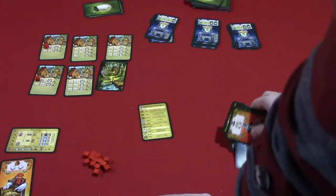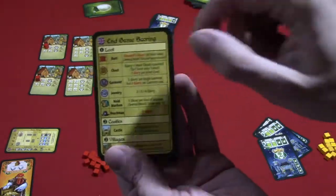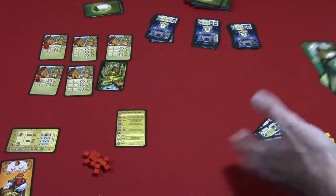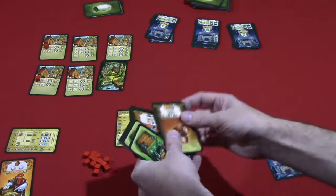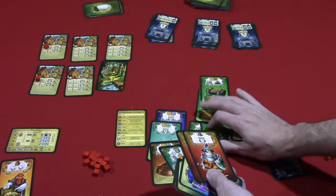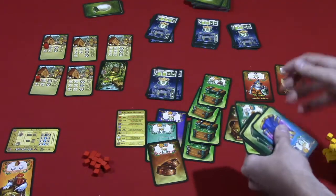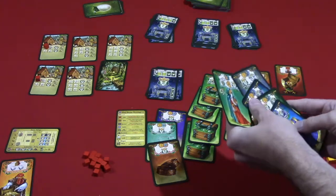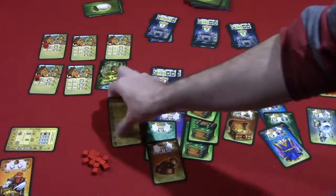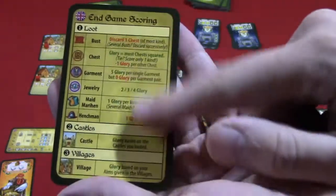There's a nice end-game scoring sheet summary included in the game, and the company's website also has a score pad you can print out. Let's walk through the scoring using an example hand. You just go through the scoring steps in order.